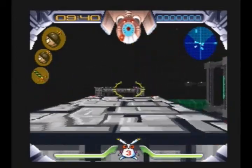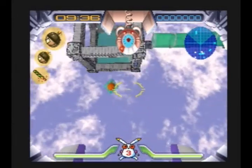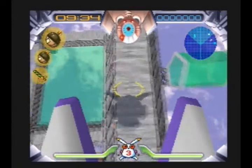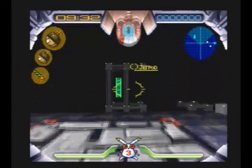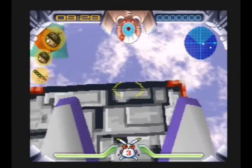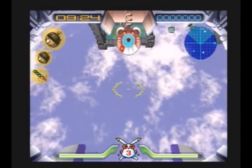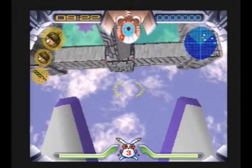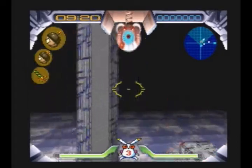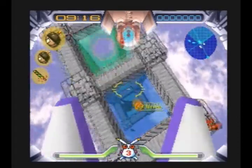Now, with that jet pod and a couple others, it's going to be a couple of those plant things from World 2 that fire seeds. So long as you're not standing on the same level as them, they won't be able to hit you. Now, this is tricky. What you're supposed to do is go the long way around, but you can just barely make it with a well-timed triple jump, which saves a little time.